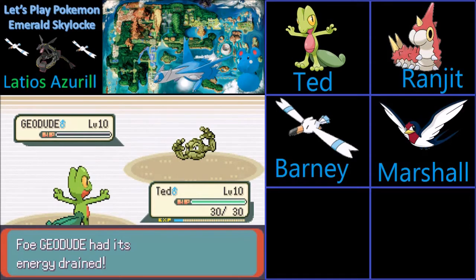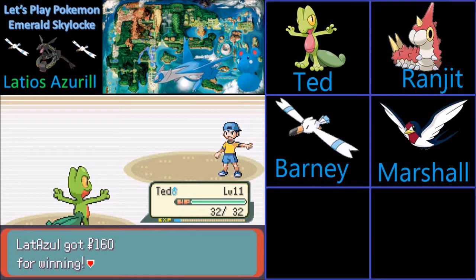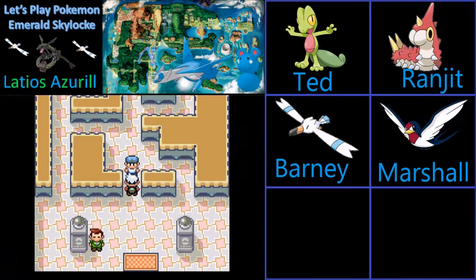Nice job, Ted. And Ted learned Quick Attack, which is nice, because now we have a priority move just in case we need it. Ted has pretty good speed, but you never know.